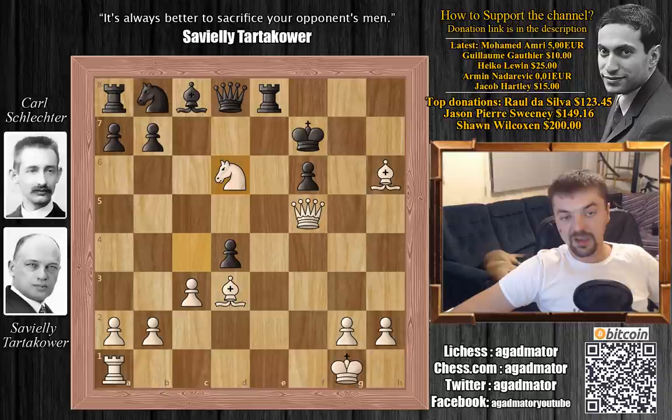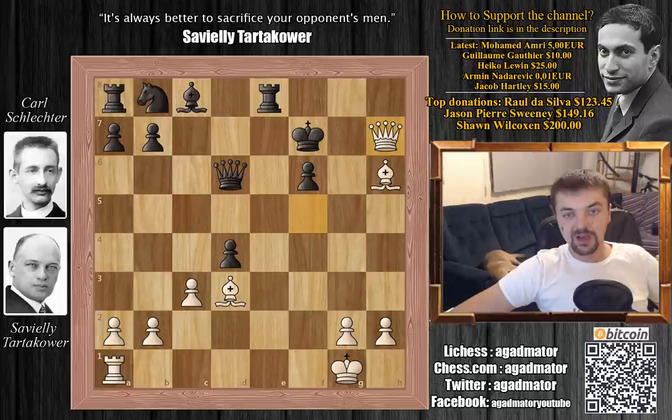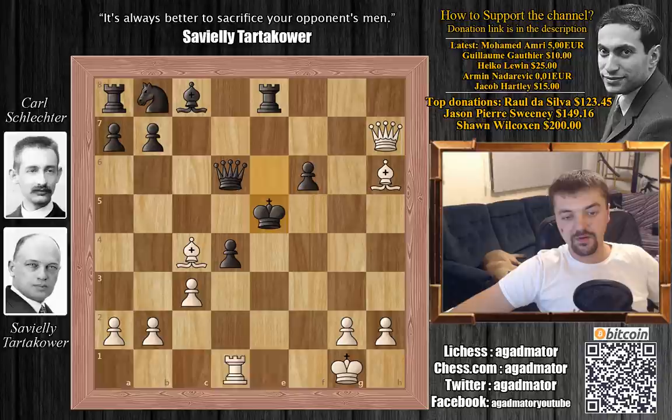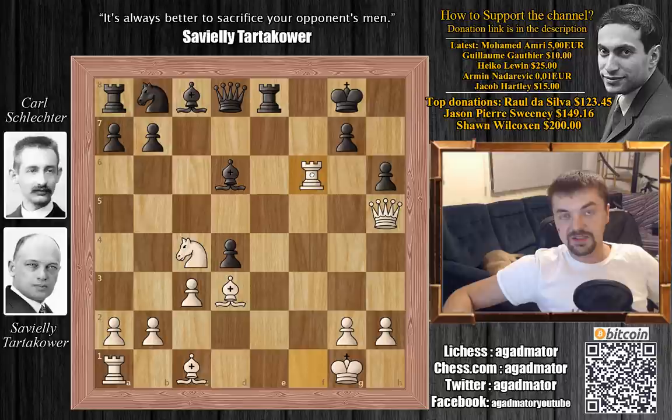After king f7, knight captures on d6, getting the queen to d6, queen captures, queen to h7 check again, king to e6, and now bishop to c4 with check — black has to give up the queen. If the king goes to e5, rook to e1 is checkmate. So the rook on f6 cannot be captured.